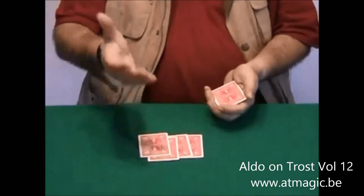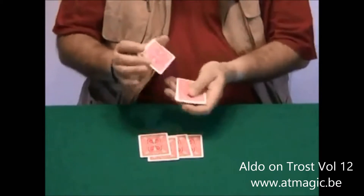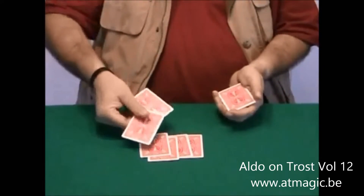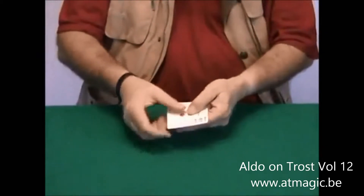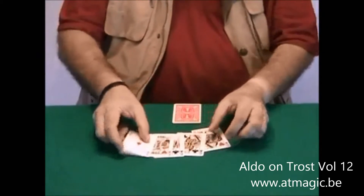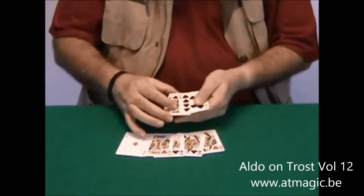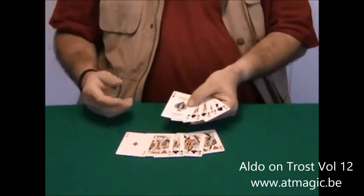You have four, so we are playing kind of poker, so you have another one. Top or bottom? Top. Top. Completely at random. Let's see what you got. You have — oh, not bad. You have two pairs. Let's see what I have. A 10 and a Jack and a Queen and a King and an Ace is the Royal Flush.